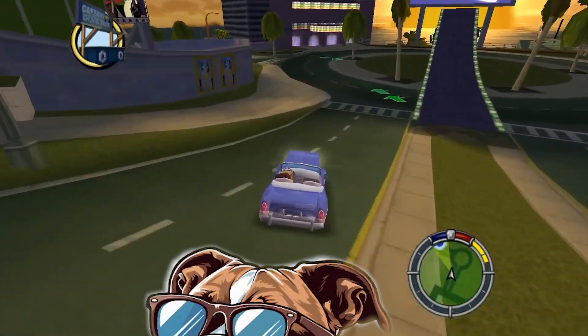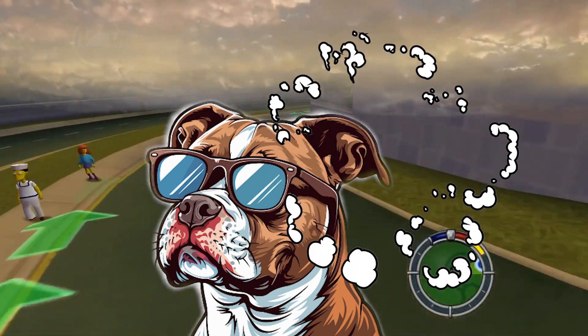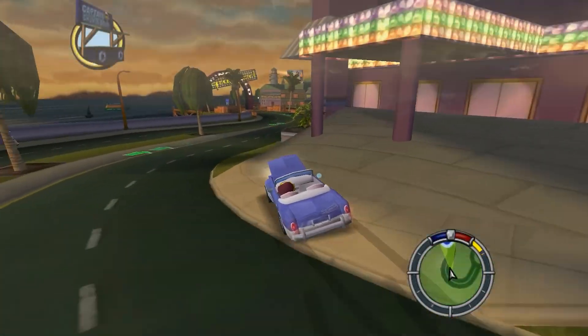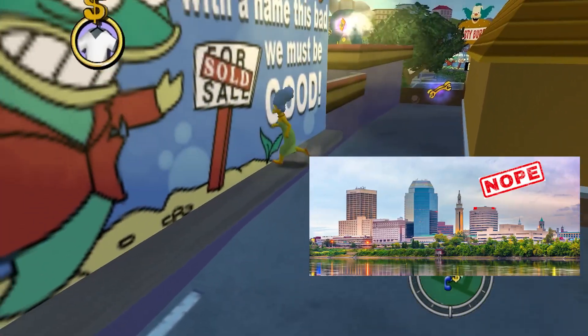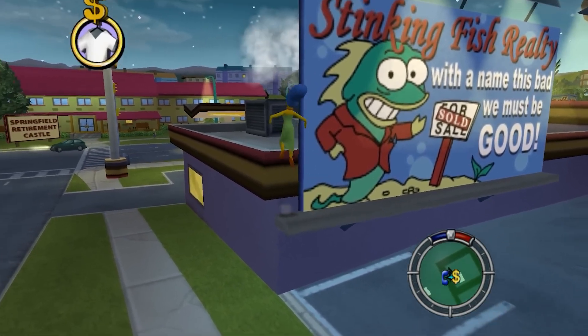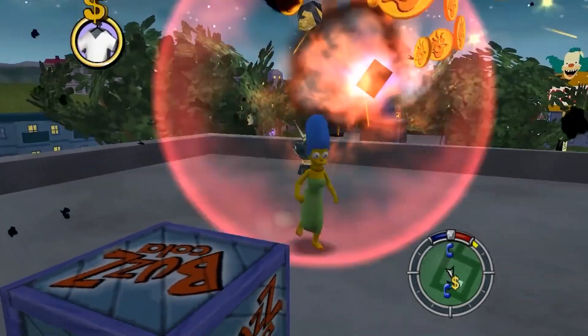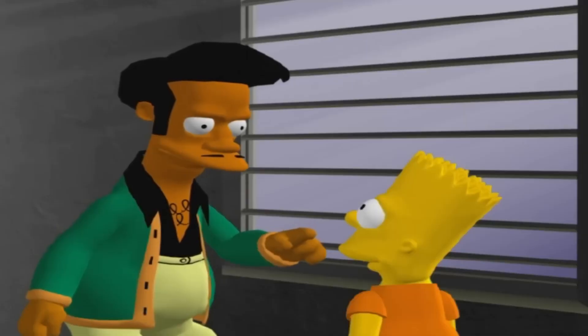Here's a deep dive into what makes this game so memorable, its impact on gamers, and how it holds up in comparison to modern-day titles. Simpsons Hit and Run is set in the beloved town of Springfield, where players can explore a highly detailed, cartoonish world divided into different levels, each featuring one of the main family members — Homer, Bart, Lisa, Marge, or even Apu.